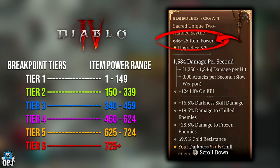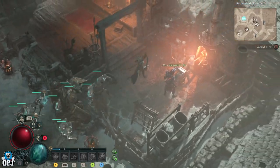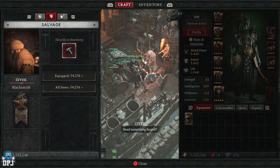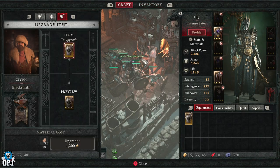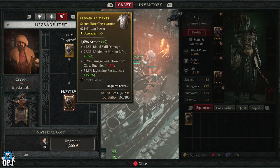So what's the point of this information? When it comes to upgrading gear at the blacksmith, if you upgrade a piece that breaks tiers, you gain a massive increase in stats. For instance, if you have an item with a power of 615 and upgrade it enough, it will break out of Tier 4 and go into Tier 5, giving you a massive jump in stats due to it leaving the item power category it was limited by.